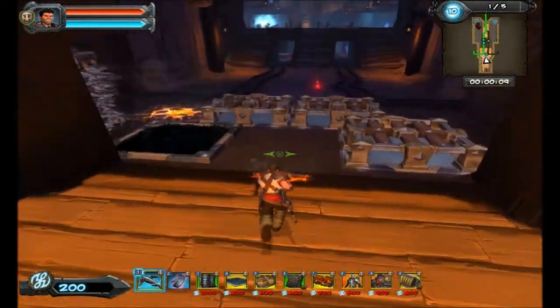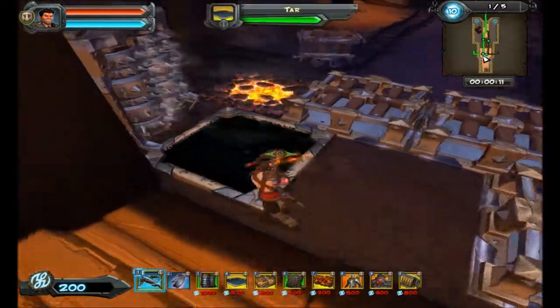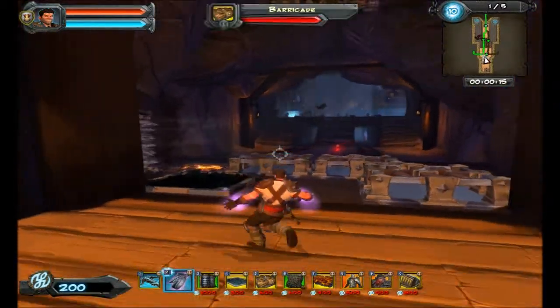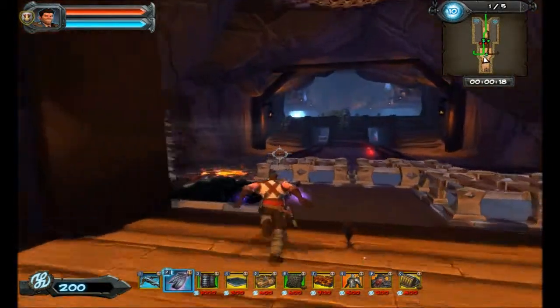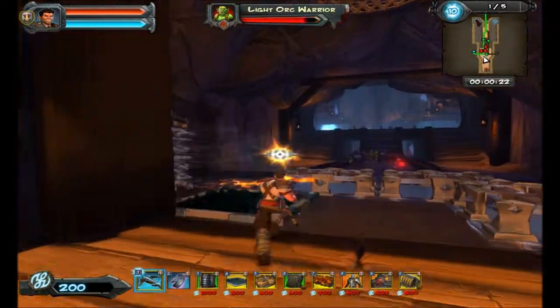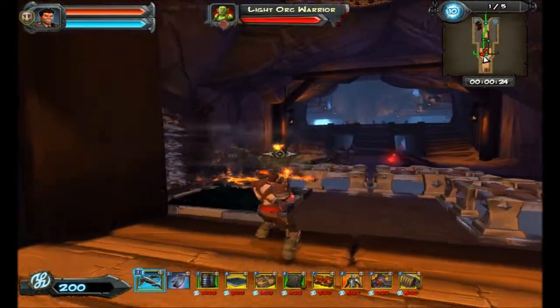We will be putting a floor scorcher here and those carts should add an extra hit into our combos. We will be cutting it pretty close on power time for 5 skulls using this setup, but it's pretty effective.